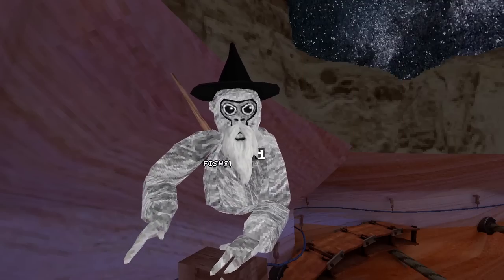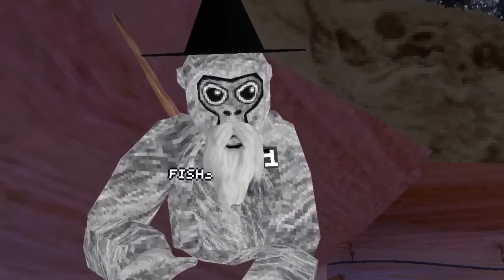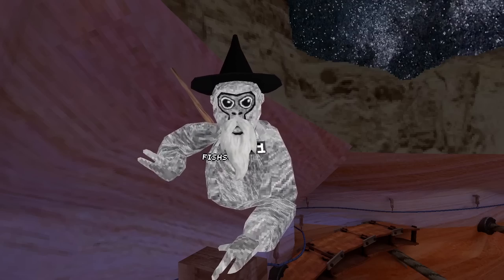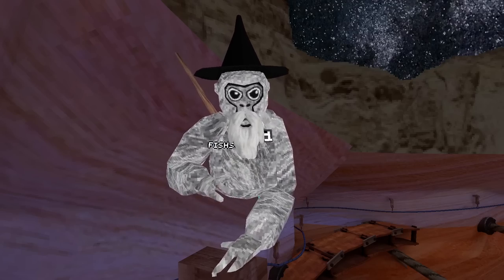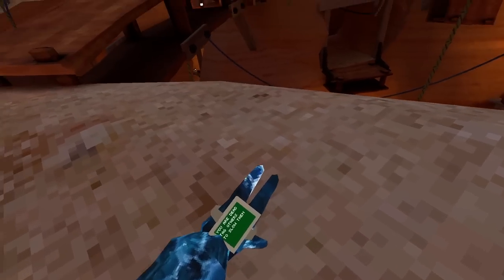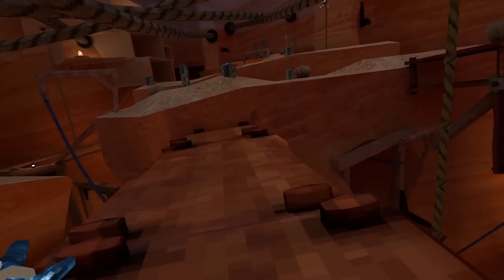The first game-breaking thing we have is this way to get outside the map. However, if you do decide to get out of the map using this method, you have to be in the game mode Hunt or else you don't have enough speed to get out. So this is how you do it. The first thing you're going to want to do is be Ice Monkey, and I'm already that.